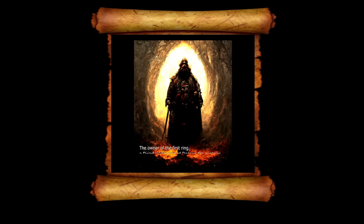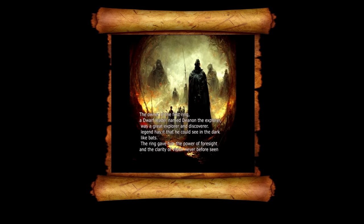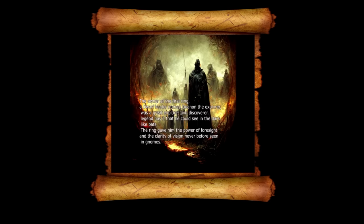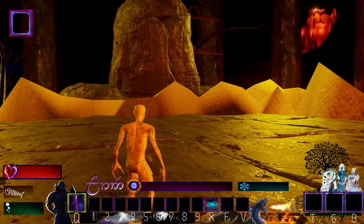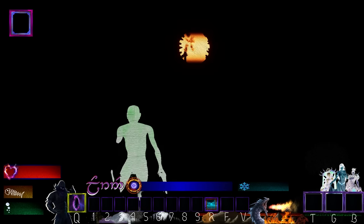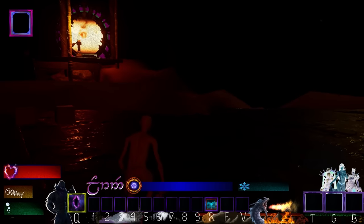Is this a cutscene thing or just some like... Ooh, nice. Anyways, the owner of the first ring, a dwarf leader named Deenan the explorer, was a great explorer and discoverer. No capitalization on 'legend.' Legend has it that he could see in the dark like bats. The ring gave him the power of foresight and the clarity of vision never before seen in gnomes. You said he was a dwarf. That's my invisibility — it does the whispering voices. I thought it was that vision like gnomes and bats they were talking about.